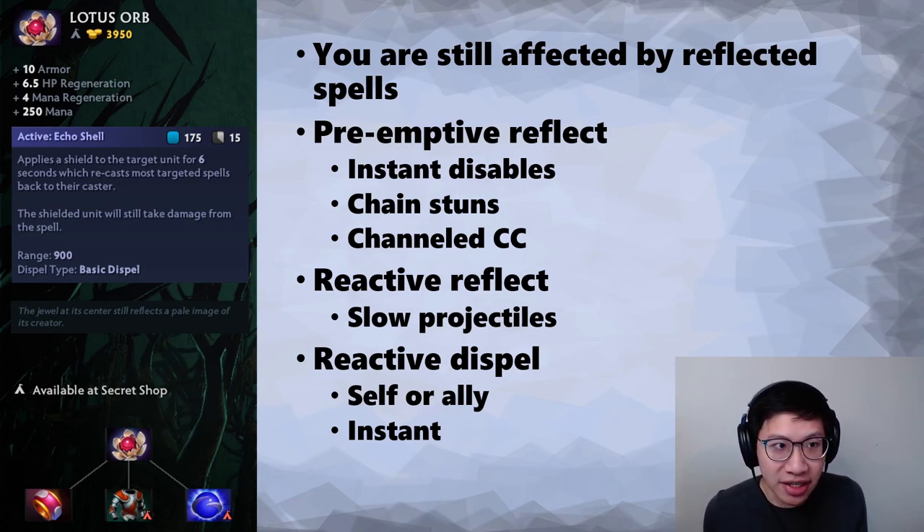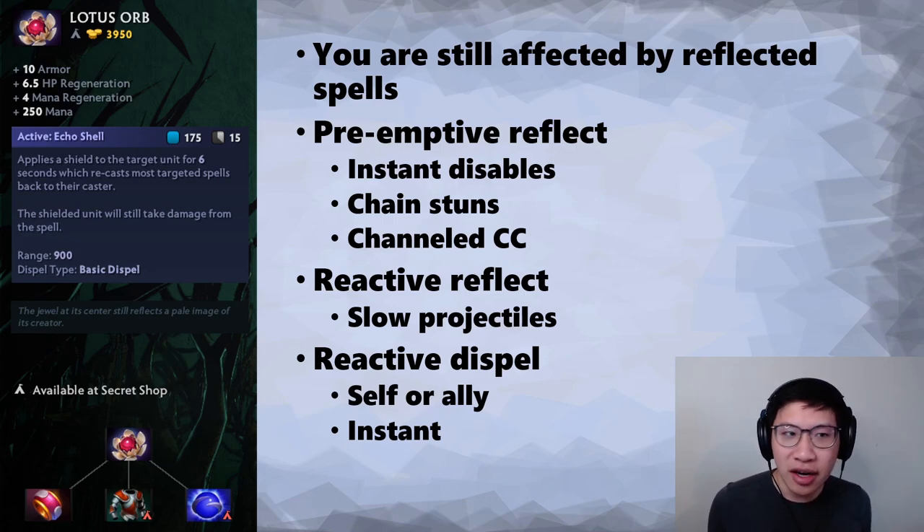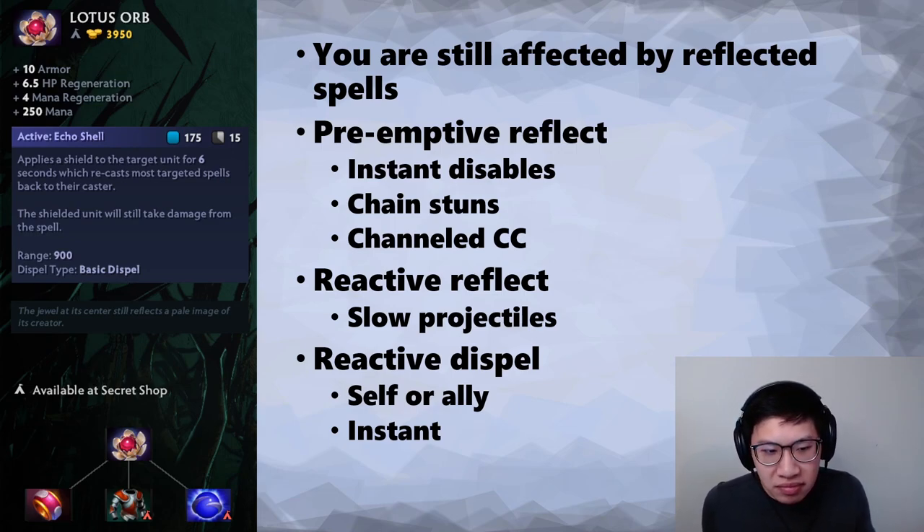The mana regen, health and mana — also pretty solid. At the point as a support when you buy this item, you probably don't need the HP regen. You might have Tranquils or some other regen. The mana regen is always nice to cast more spells. And the 250 mana pool is kind of nice — compared to something like Glimmer Cape, which adds a mana cost to your toolkit but doesn't provide any mana, Lotus Orb has a mana pool and it kind of covers its own cost: 175 mana, which is quite a lot.